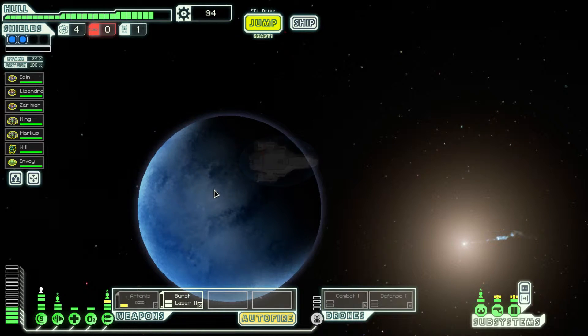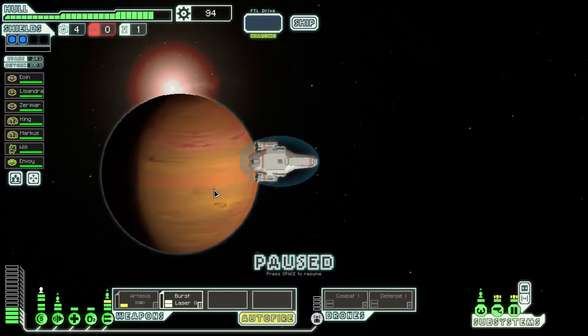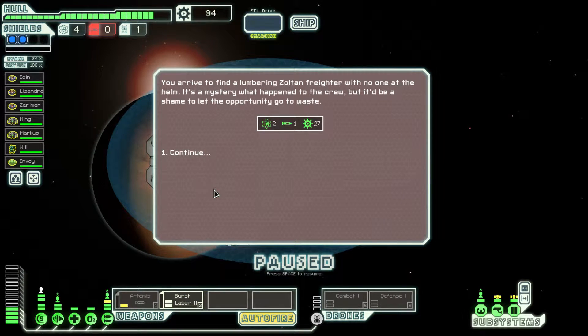Distress signal. We find a lumbering Zoltan freighter with no one at the helm. It's a mystery what happened to the crew, but it would be a shame to let the opportunity go to waste.